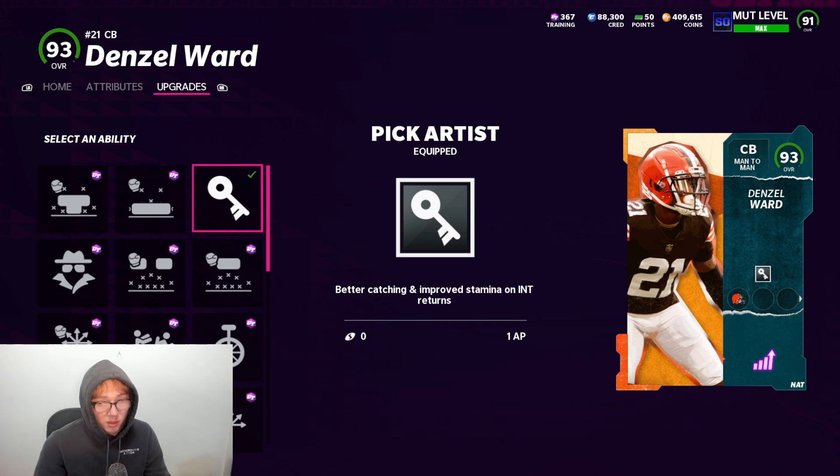We played about 11 games in the league so it's a decent sample. I think Pick Artist is really good now. You might wonder if you should just run Pick Artist over Acrobats — no, you still need Acrobats. Acrobats help with turnovers too. I think you mix them both in. I personally took Acrobat off both outside corners because I play a lot of zone coverage, and it just feels like a better fit for my playstyle.